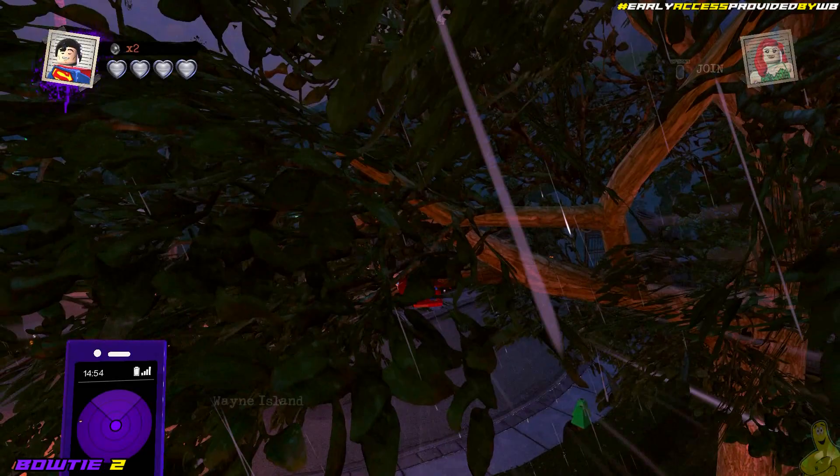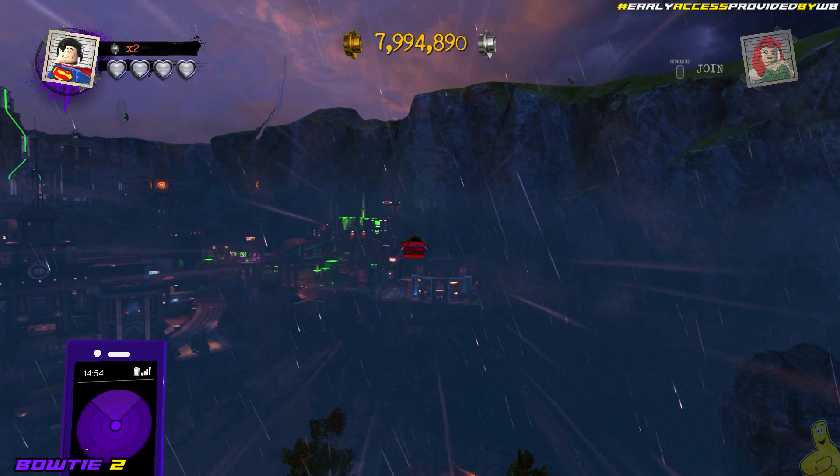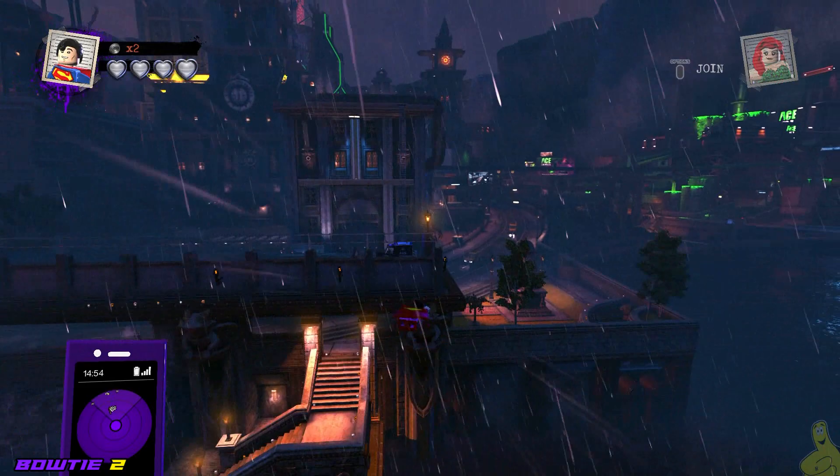One down, nine to go. The next one is actually going to be in the southeast corner. We're going to go to the other side of the water — we're going to skip the bridge and just fly over to the bottom right corner.